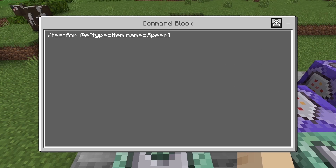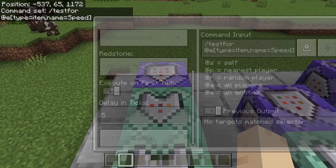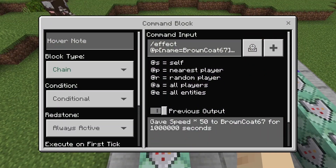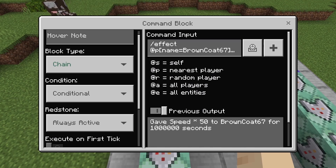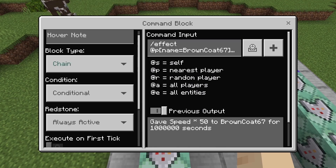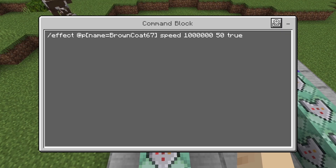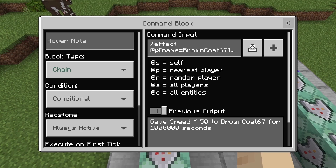This command block is a test for at E, type equals item, name equals speed — that's going to check for when you drop the gold nugget named Speed. The chain command blocks are all set to conditional, always active, with no delay in ticks. This chain block is an effect command: effect at P, name equals your username, speed, one million seconds, level 50, true — so that you don't get the particles all over your screen.